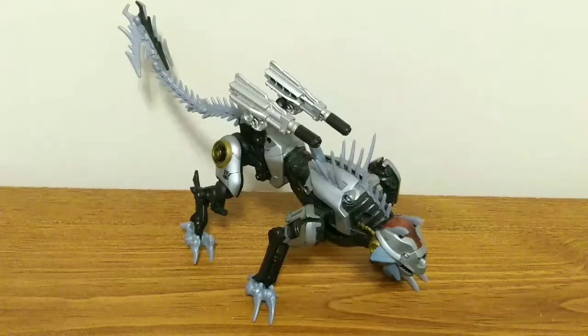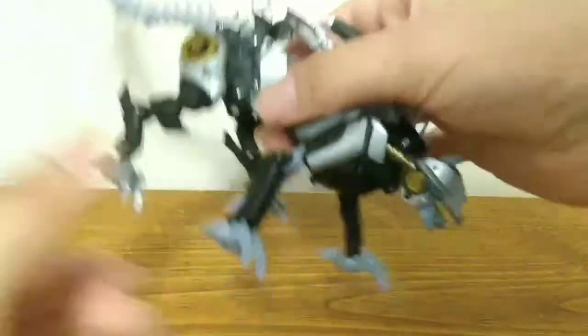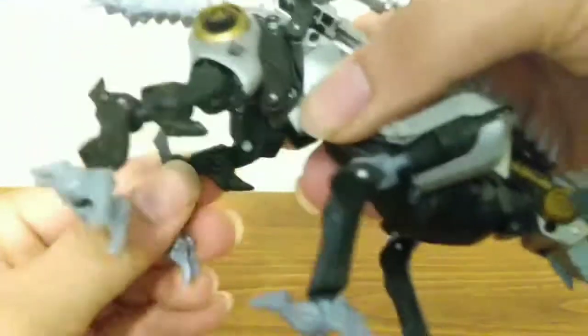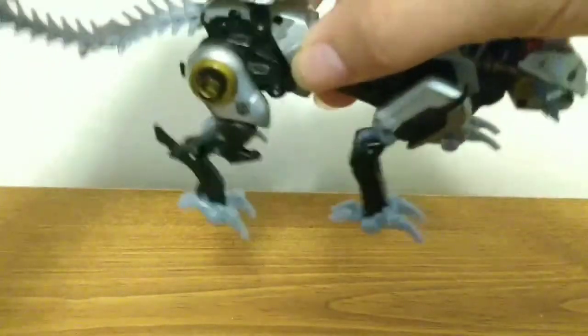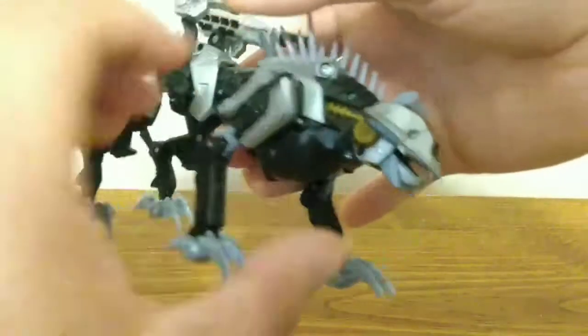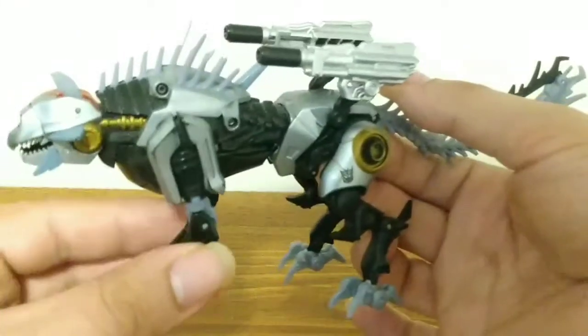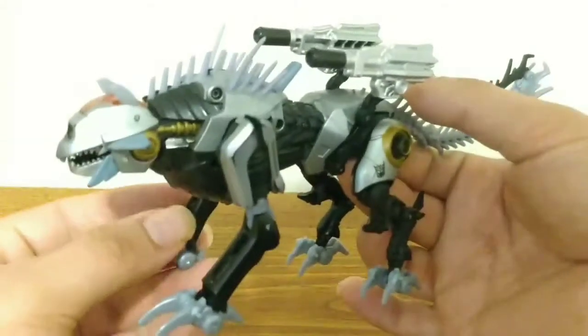So being that he only transforms into his spaceship twice and mainly relies on his panther mode, this would probably be the best choice to display him. And the re-entry mode is kind of a piece of shit. But at least the panther mode — the main draw of the figure — is good. Here he is looking pretty cool, with lots of articulation. I like his panther mode way much better. Here is Ravage's panther mode, looking much cooler than his re-entry little spaceship mode.